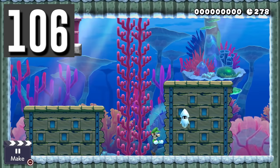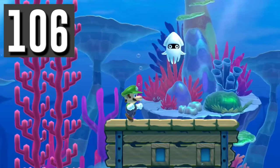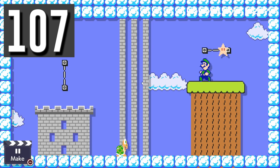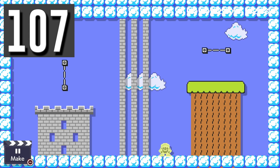Myth: If you don't move, bloopers will kill you. Busted. As small Luigi, bloopers just dance around you forever if you don't move. Myth: You cannot hold an enemy with the SMB2 mushroom and go get a superstar. Busted. If you are holding the enemy when you pick up the star, the enemy is safe.